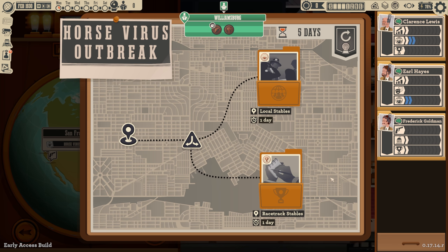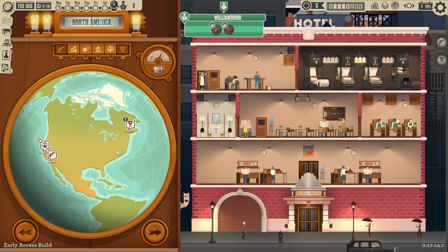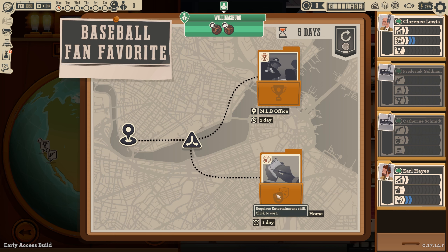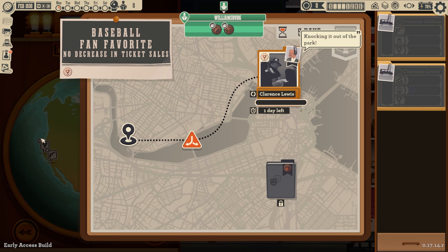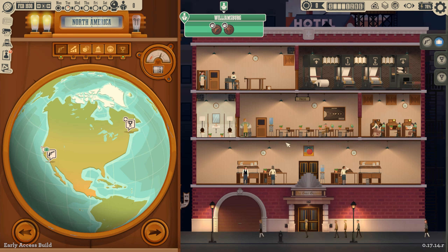We fast-forward and already have a crime story — we'll definitely take this because we also get a new object. We send Catherine out to research 'the looting of the prosecutor building.' We also have 'a horse virus outbreak' which is going to be a sports story we want to prioritize. We're going to take the sports story straight up to make sure Williamsburg is happy, and then we also have another sports story — we'll send Clarence out on that even though he'll be a little slow since he doesn't have the skill.